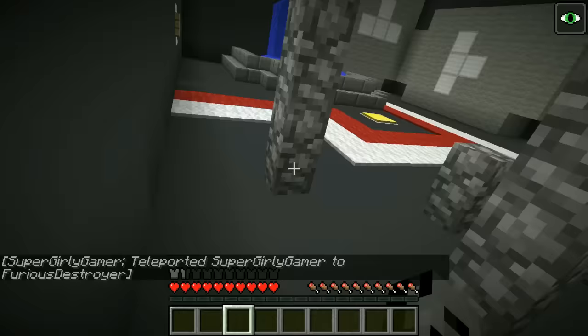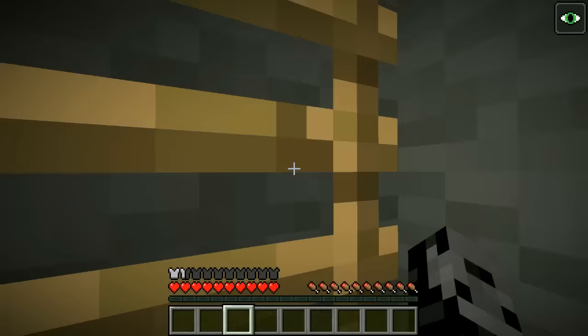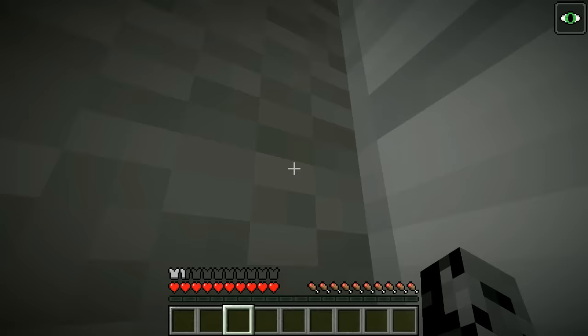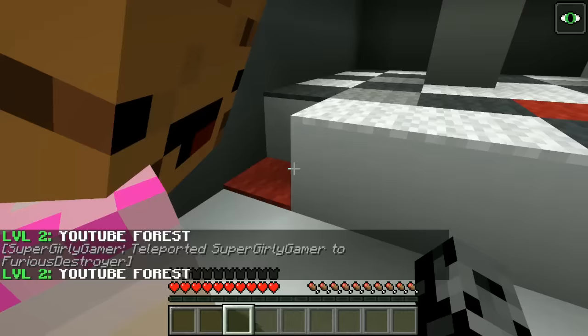I spent all this time parkouring up here thinking maybe I could avoid an invisible block and open this chest, but I can't. Check it out — wait, we can't reach that chest from here for some reason. Maybe there's nothing actually in the chest and they just put it there to make us crazy. I really think that's what they did, but I'm leaving this level. We smack the button and we're on to Level 2: YouTube Forest!